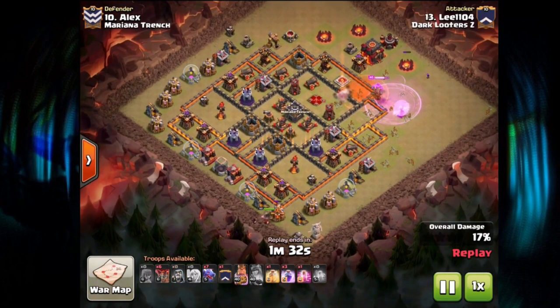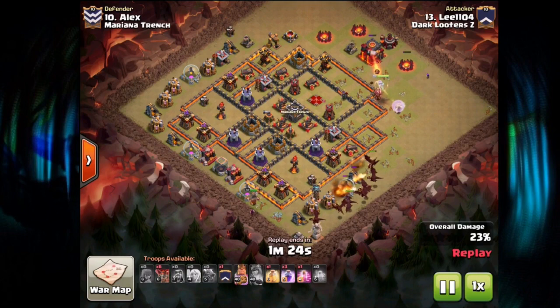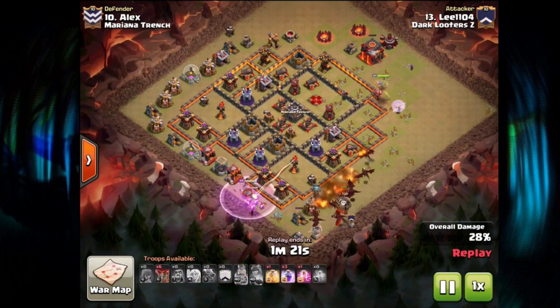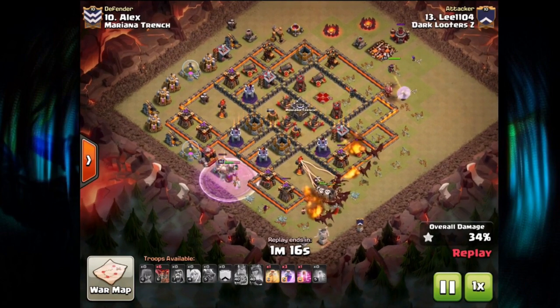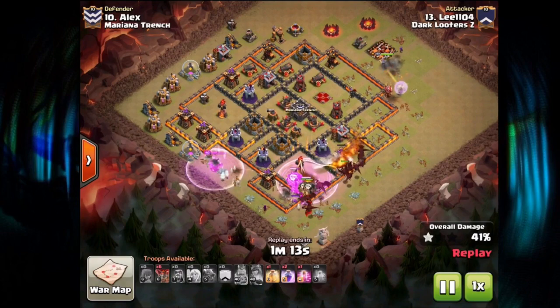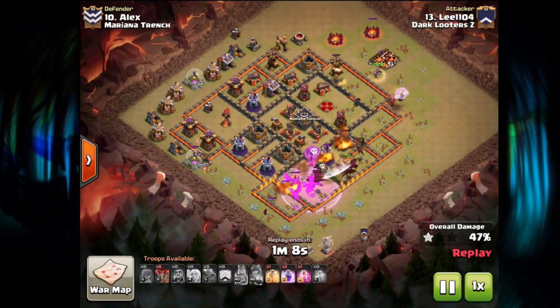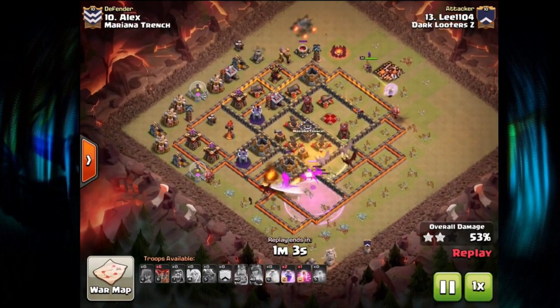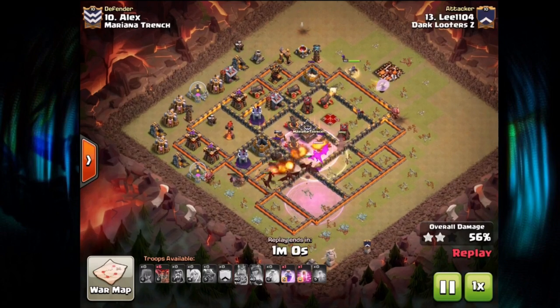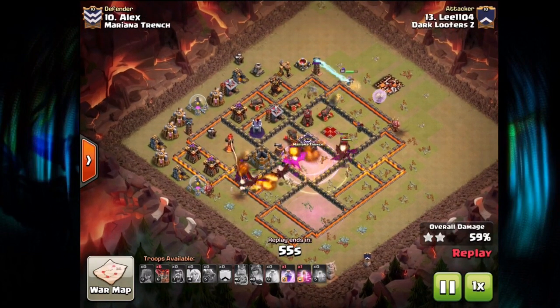Very nice to take out that Cannon before engaging too heavily. The King is only meant to create a funnel — a mini walk at the bottom with the King and Wizard. All the Dragons and Balloons are in. You always use Balloons with Dragons because they're quicker and stronger at taking out defenses. Nice to get the Archer Towers out quickly. Dragons being pushed back by the Sweeper, but all very close together — good for a Dragon attack. Heal spell right in the core, though the Dragons hadn't taken too much damage yet.